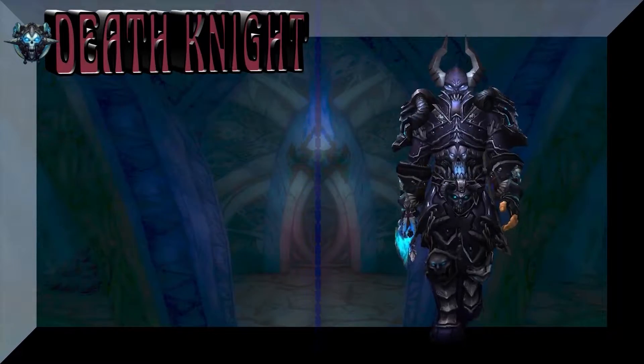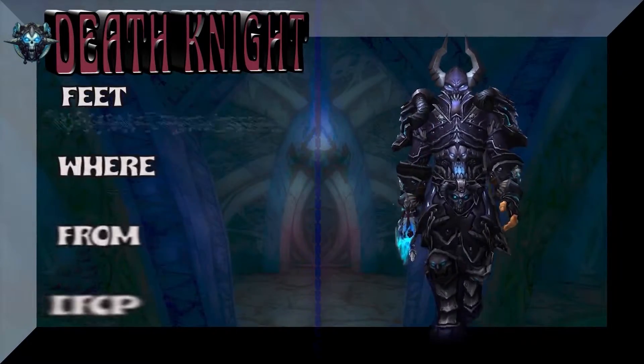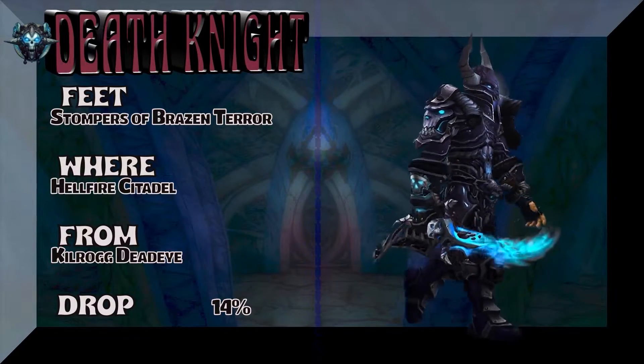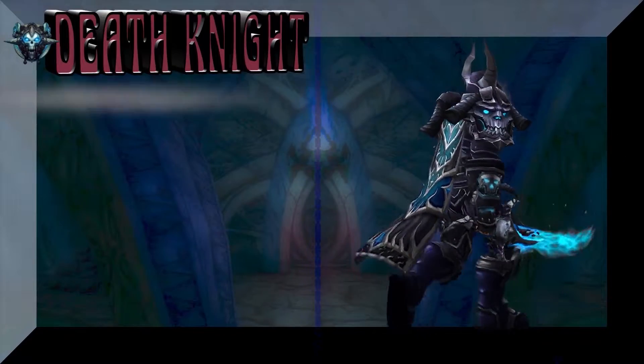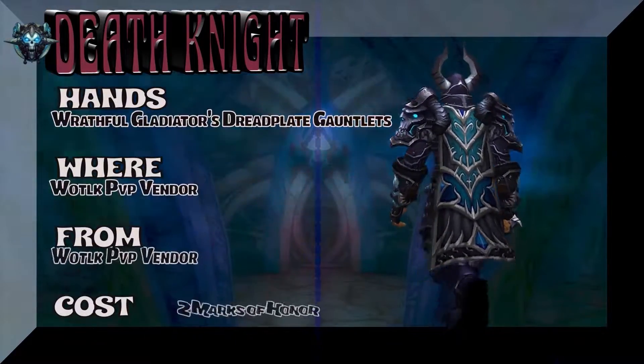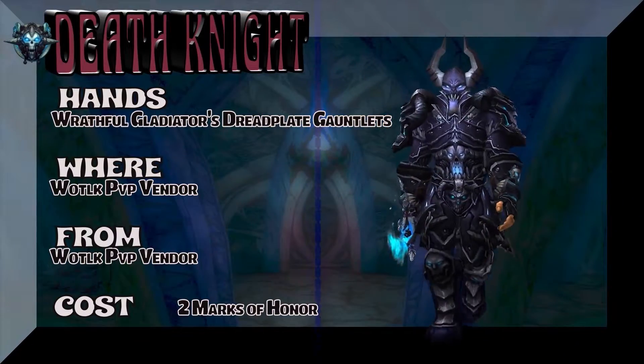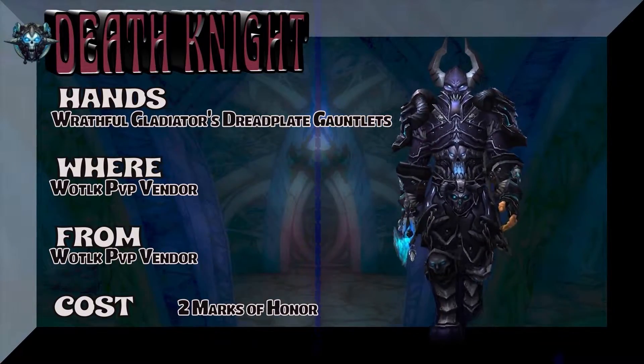Ulduar's always fun to do, a lot of great transmog stuff there. The feet are the Stompers of Brazen Terror, Hellfire Citadel, Kilrogg Deadeye, 14% on the drop rate. You can kind of see the mix between Wrath and Legion here. The hands are Wrathful Gladiator's Dread Plate Gauntlets — Wrath of the Lich King PvP Vendor, located in Dalaran, two marks of honor for the gloves.